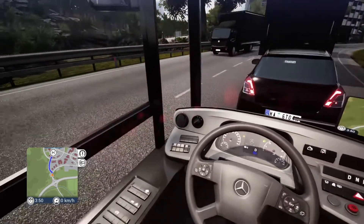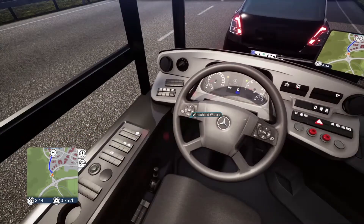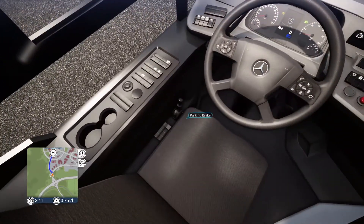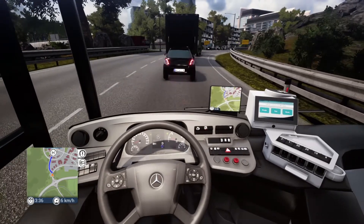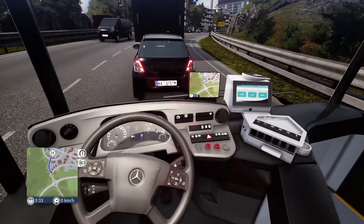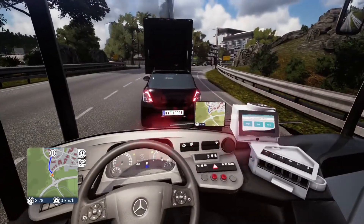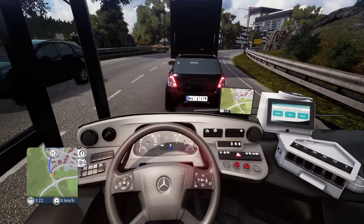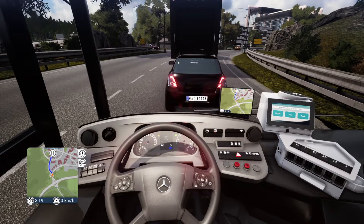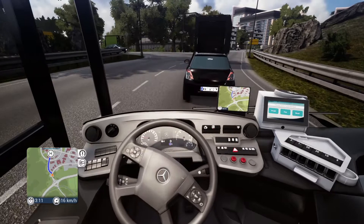There are quite a few options on the dashboard — different things that work, different options. There's a parking brake down here which you can also operate using the down on the D-pad. The steering feels quite good — all the controls tend to work fairly well. The buttons are in the right places, and the indicators are on the paddles, similar to other games like On The Road which also uses the paddles. That just feels right — it seems to work.